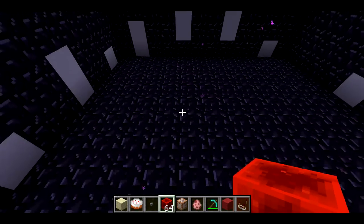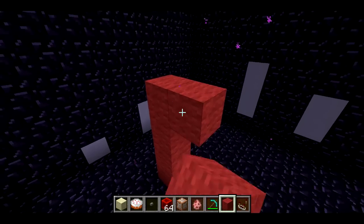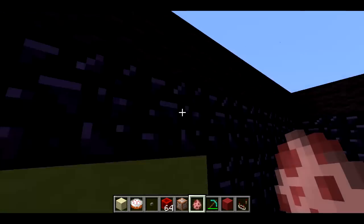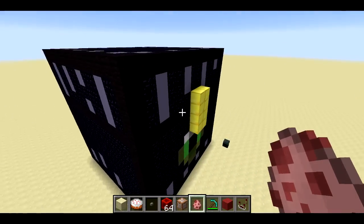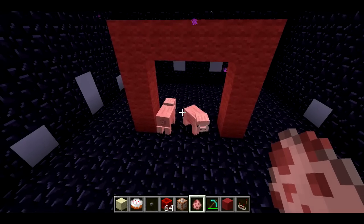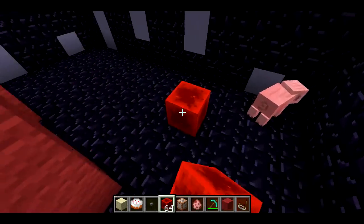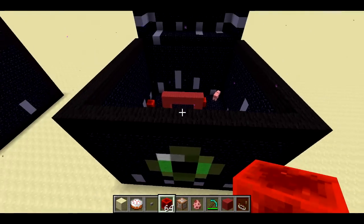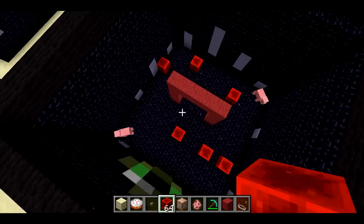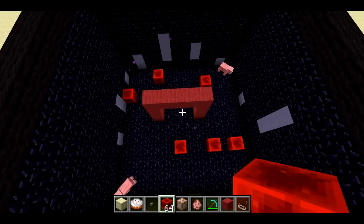It doesn't just work with items, though — you can also build things. If I build a little arch here and put some pigs inside, like a pig wedding or something, and come over to the other chest, the same thing is here. You could even put a redstone circuit in here if you wanted. If I leave the ender chest and come back, all this stuff is still here — both the pigs, all the redstone, everything. And if I come over to this one, they stay synchronized. Pretty cool.